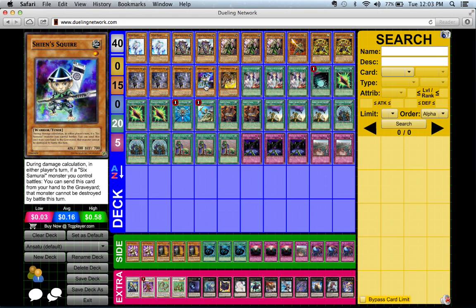Don't attack into a face-down monster with Shien. What I would do is summon another Six Samurai monster, then attack the face-down with that other monster first. If it's a Raigeki Break trying to get rid of Shien, then you can use Shien's effect.